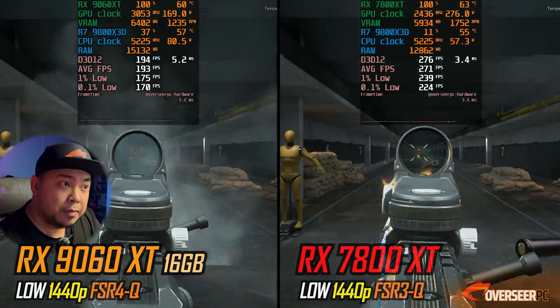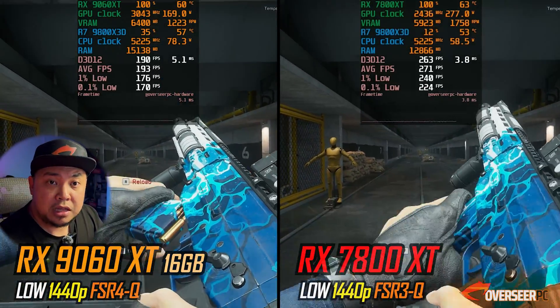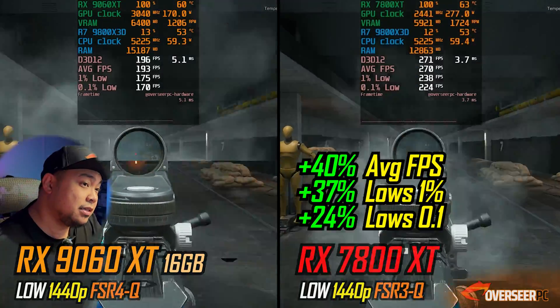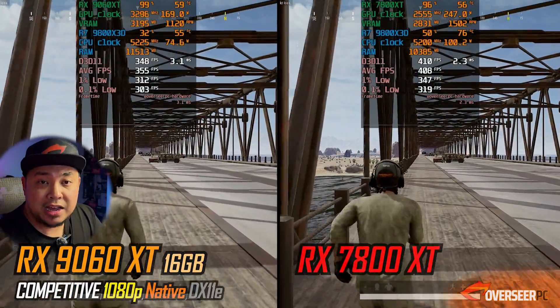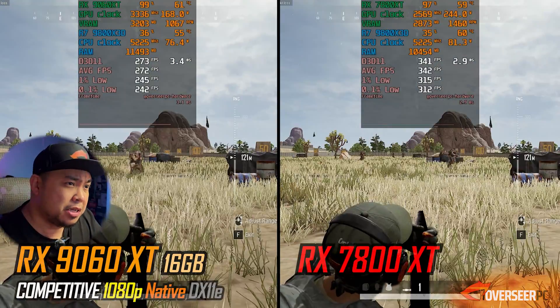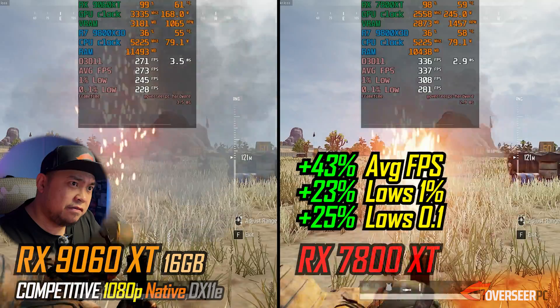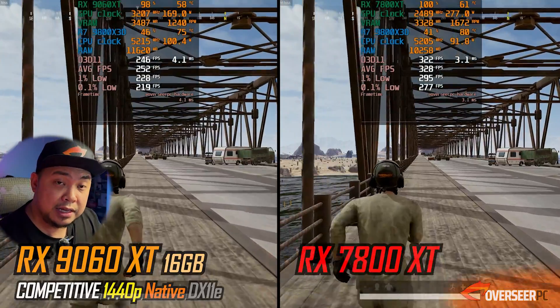In Delta Force at 1440p it's a huge difference — about 300 against 200 fps, which is 40% better fps with the 7800 XT. Moving on to PUBG — pretty high fps for both cards at 1080p: 400 against 300. Yes, the RX 7800 XT is much better, but at 1080p both are very capable.